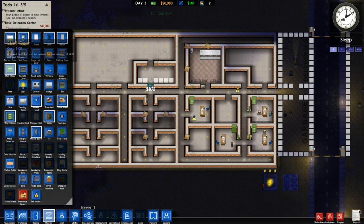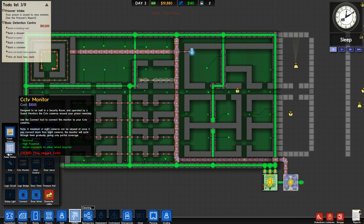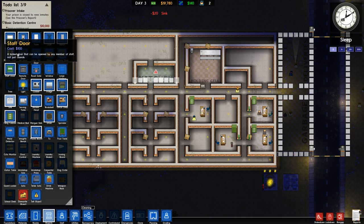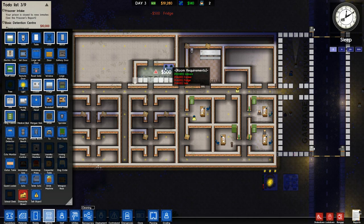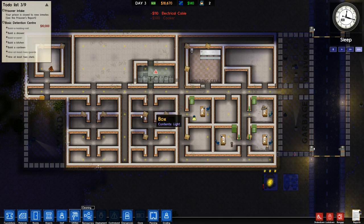We need staff doors for the kitchen and wires running under it as well. We'll put the sink on this wall since we already have pipes there, then put in the fridge and cooker. I actually thought the sink was only two blocks - it's clearly three. My mistake. We're going to designate this last room as the canteen, and we need some showers as well.